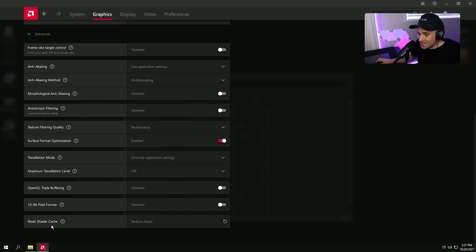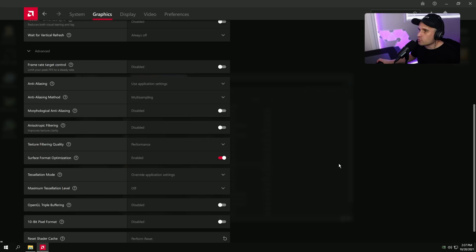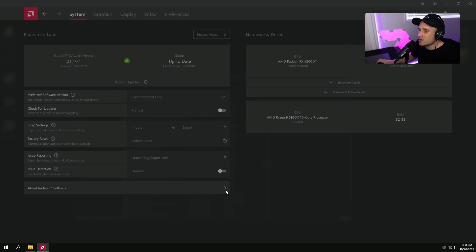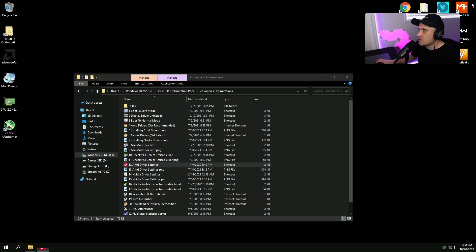There's a Reset Shader Cache option. If you have any issues with games — especially Warzone if shaders seem bugged — come here and press that, then restart your PC. Things might be fixed. Since this is a fresh driver install, we don't really need to do it now. In System settings, turn off Check for Updates and turn off Issue Detection — I don't want any notifications. That covers all the AMD driver settings.